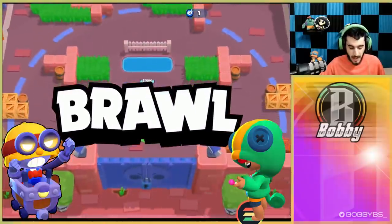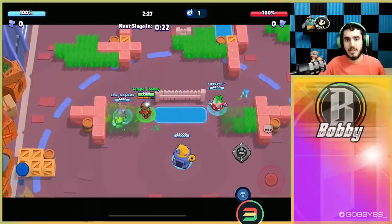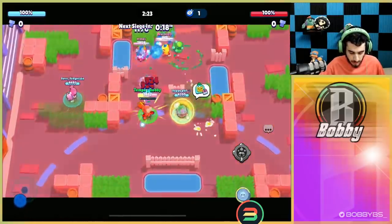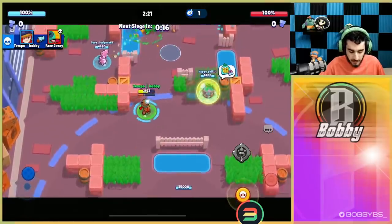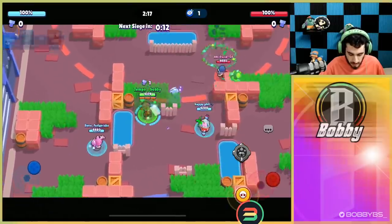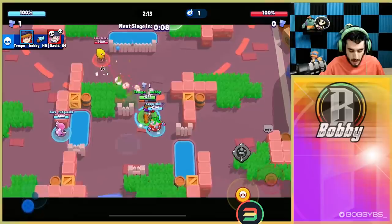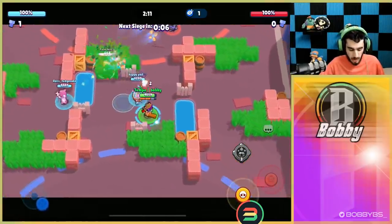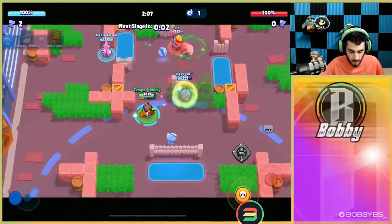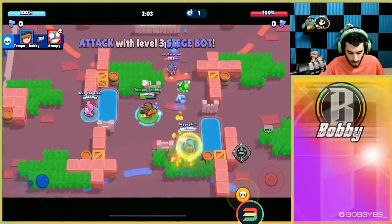Alright, first game we're going up against Carl, Leon, and Penny. The number one weakness Jesse has is that she's not that strong without her turret — you need her turret for her to be effective. But it doesn't take too many shots to charge, and you can get shots to bounce off other people. Teams usually clump up, especially on ladder, so it's actually not too difficult to get her super.